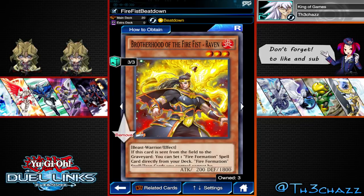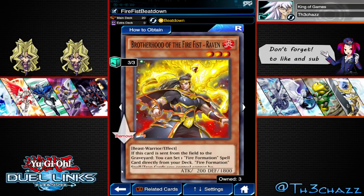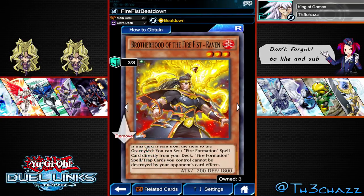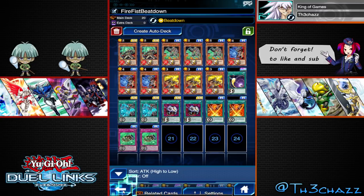Obviously we're running three Raven. If you don't know what the Raven does — when it gets destroyed and sent to Graveyard, you can choose a Fire Formation spell or trap from your deck and place it in your Spell and Trap Zone. Really, really powerful effect, especially in this deck, and it's got 1,800 defense so it's a pretty good defender.